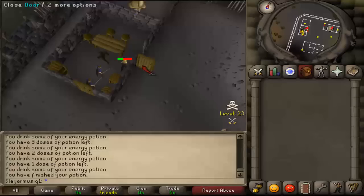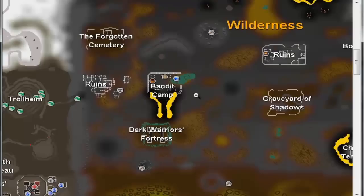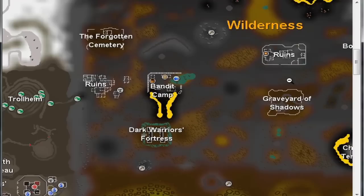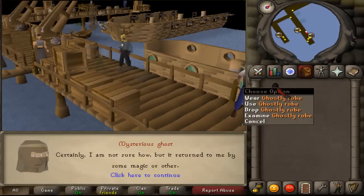Let him tell his story and you will get the gloves. Then he will mention a ghost in the graveyard of shadows, just east of bandit camp in level 18 wilderness. Let him tell his story and you will receive the ghostly boots. Then he will mention a ghost on Portrim docks, so go south of Falador to the Portrim docks, to the dragon slayer boat and the pest control boat.